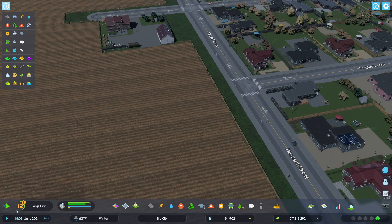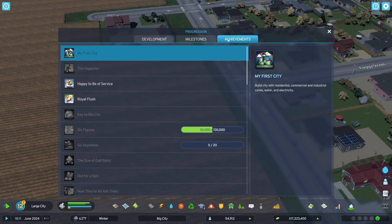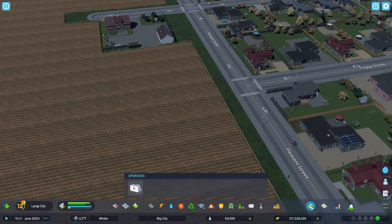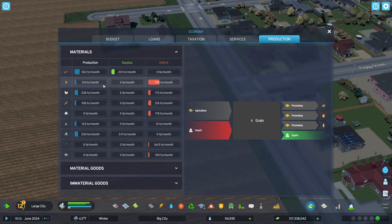Not seeing where the production chain is — I think it's here. We're in deficit on grain, and that's why we need that grain farm.